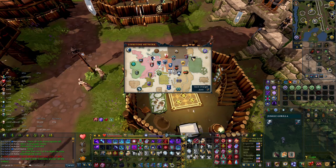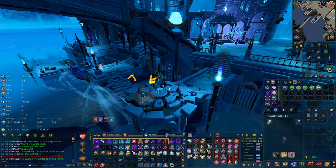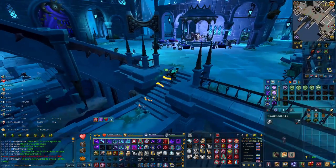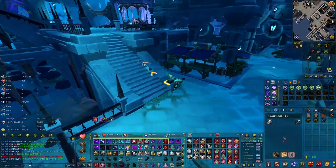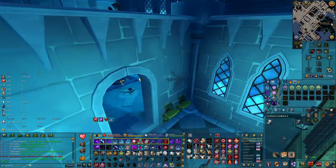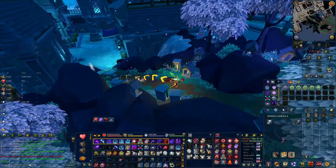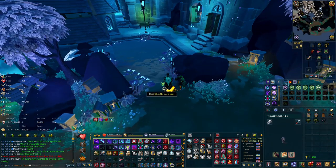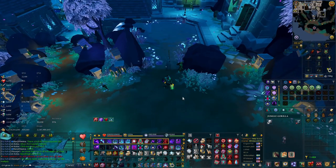Next, head to the city of Amlodstone. Go east, then south by the bank to the fishing spot. We need to catch one ghostly sword. This is all the items required for this quest.